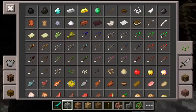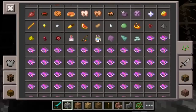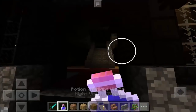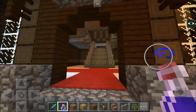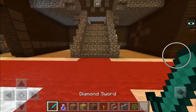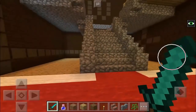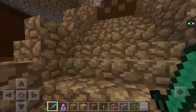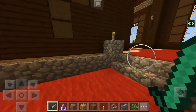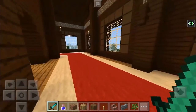As you can see, this woodland mansion is very dark, so we need the potion of night vision. Let me get it — there we go, let's just drink it right now. There we go, the darkness is gone.